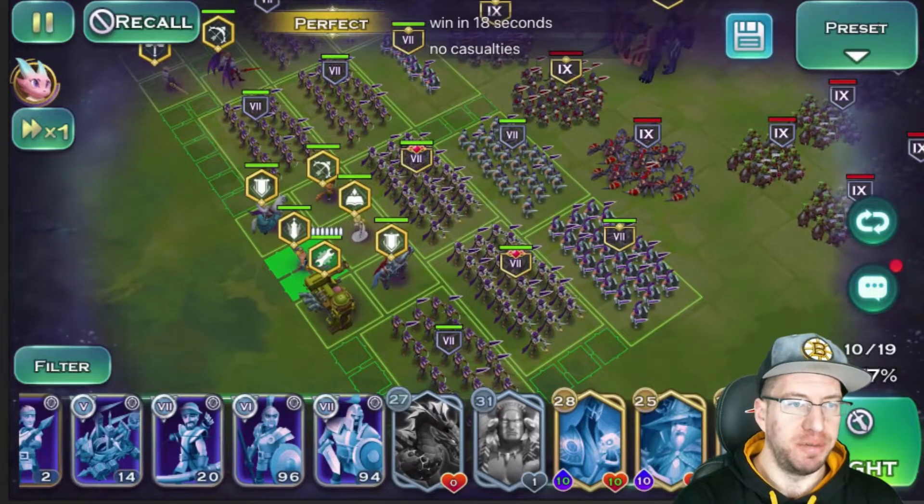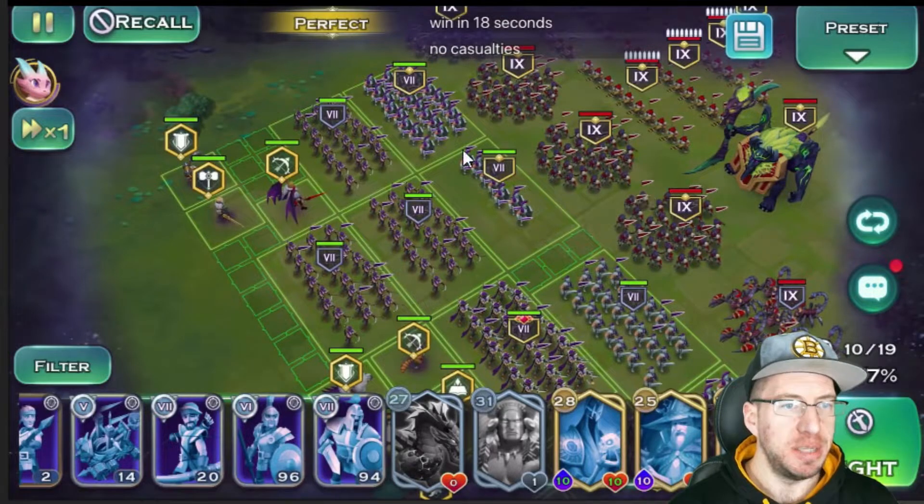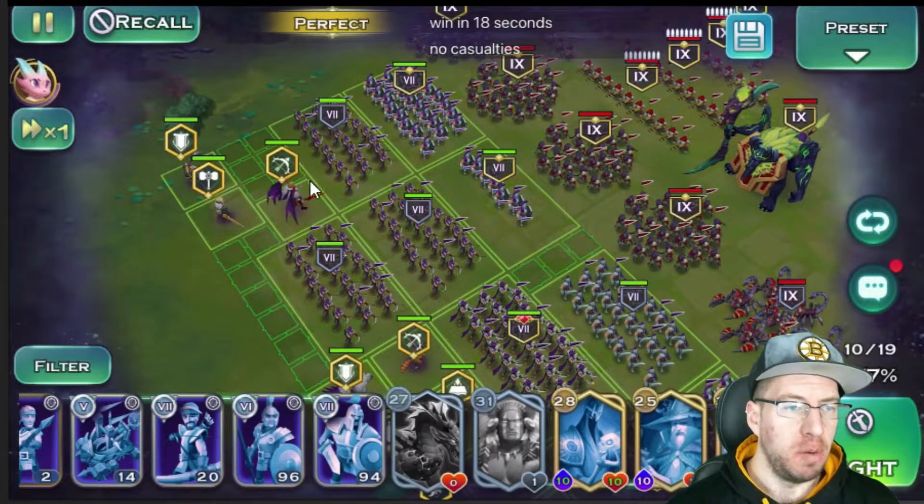For the top side of the formation, as soon as we scroll up there, you can see we have on the edge another pack of gold swords, silver archers, Bajorix, Varian, and Gafgar.